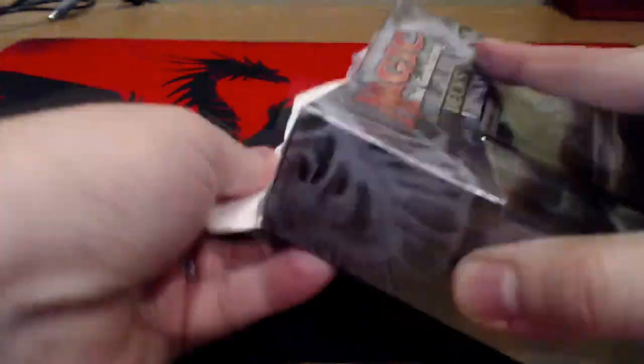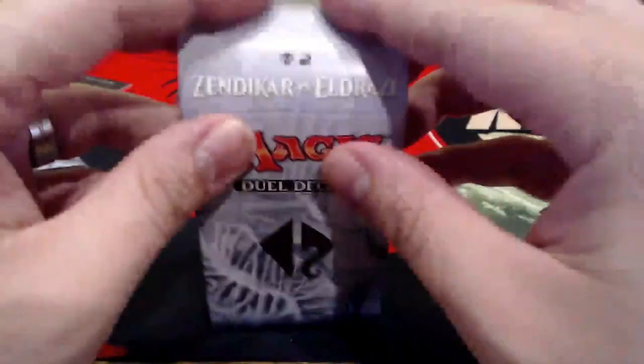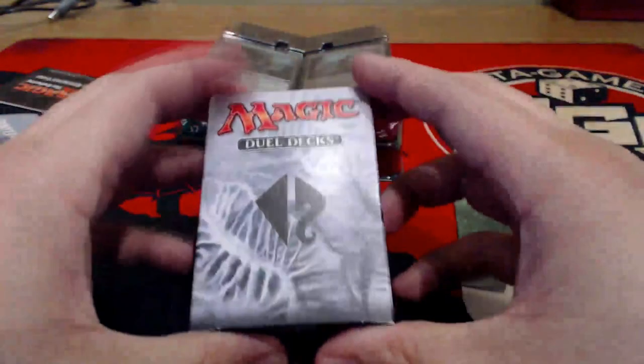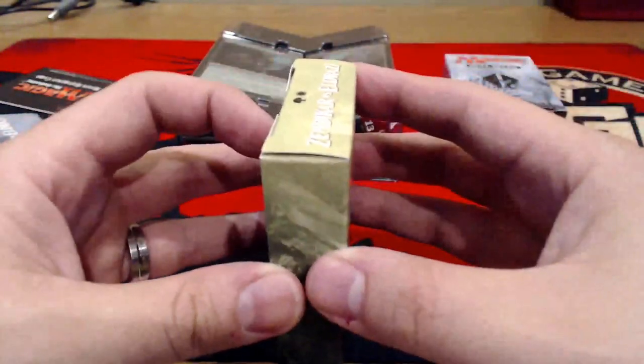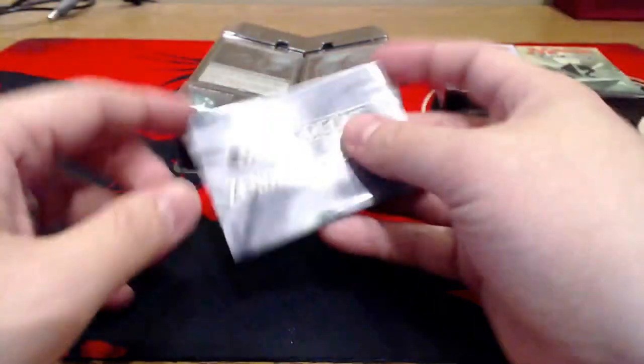Let's open this bad boy up. Sorry for how zoomed in our camera is right now — that's because we're going to be going over all the cards in this set. We can see our two deck boxes. This is an Eldrazi box, right? Because this is the Swamp-Mountain deck, so that's Eldrazi. And this one is going to be the Zendikar, because of the whole land pillars shaking into the ground. These are actually pretty cool looking deck boxes. Unfortunately, right from the get-go, they're not going to hold sleeved cards at all.